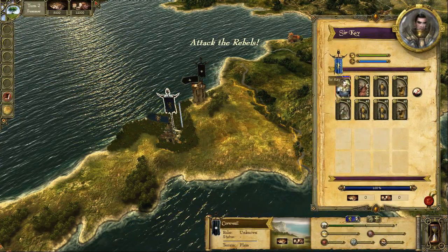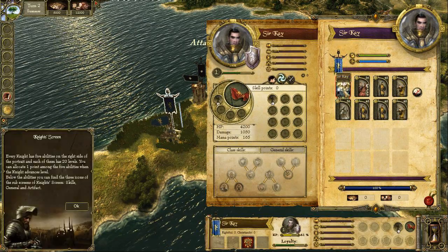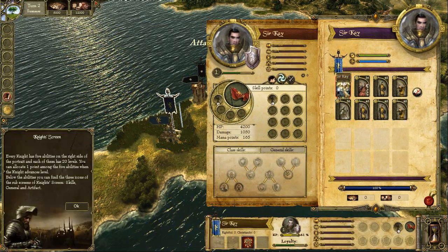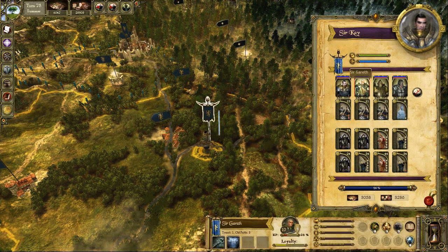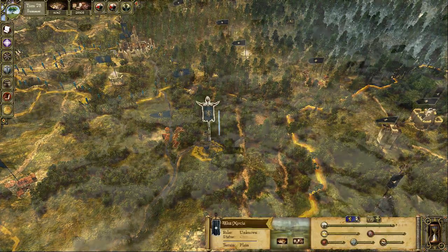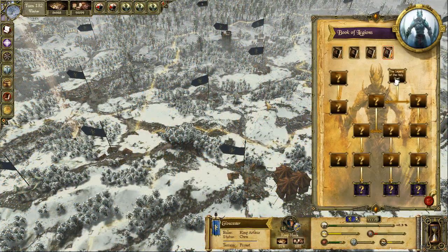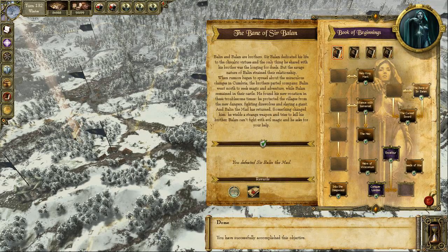You, in the role of King Arthur, start with one knight. He is the foster brother of King Arthur, Sir Kay. Later you can gather different heroes to your own round table, some of them well known from the tales. There are various ways to recruit a new hero: by accomplishing important storyline quests — these are the objectives — or during adventures.